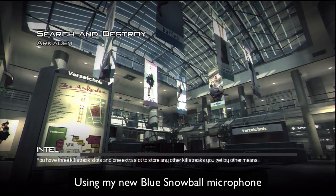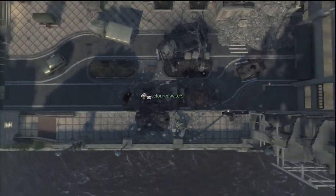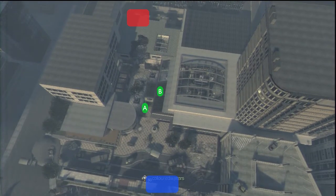Welcome to another episode of Back to Basics Stuns and Nades. Today I'm going to be covering the map Arcaden. I'm not going to be doing any CTF nades because they're more situation-based, whereas the search and destroy ones you can throw at the beginning of each round, so they're more useful. I'm going to give you an overall perspective of the whole map. The blue patch marks the defending team and the red is the attacking team.